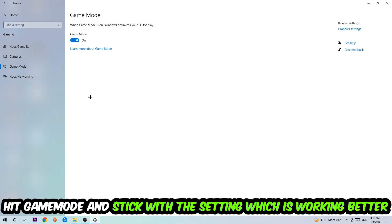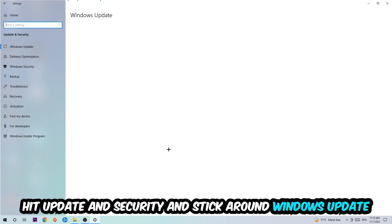Afterwards, hit Game Mode. I can't really tell you to turn this off or on — you need to check it for yourself and simply stick with the setting that works better for your system. Then go back and hit Update and Security.